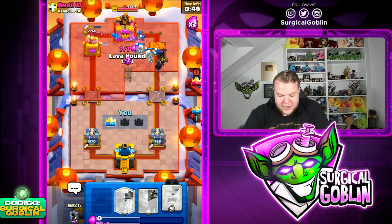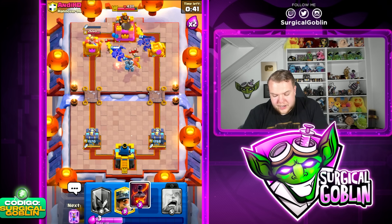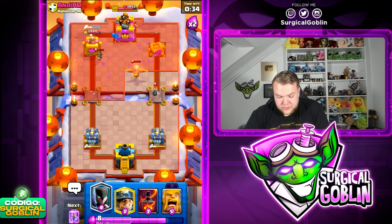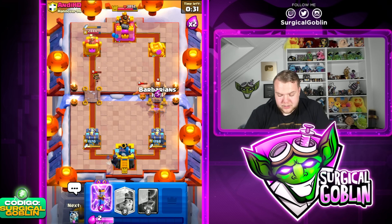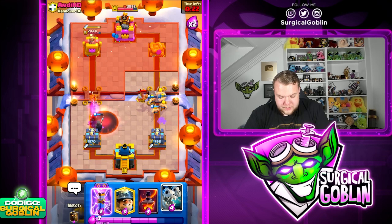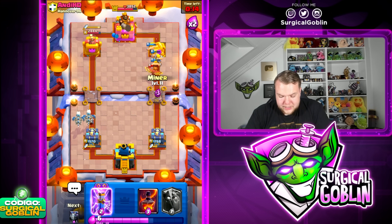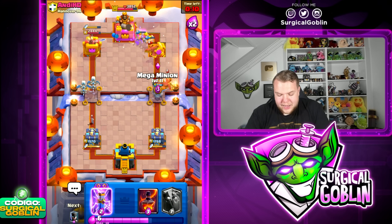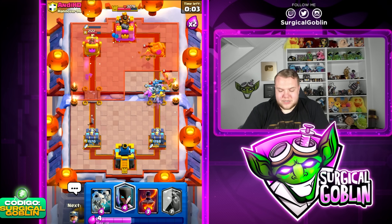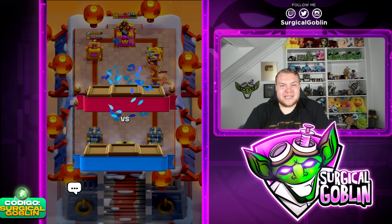I'm actually gonna go lava hound here in the back to tank for all the troops. Lava hound is still a little bit healthy, we have skeleton dragons and night witch there. Now we just need to focus on the last 35 seconds. We forced out a lot of elixir defensively — that's always amazing. Let's go night witch on the left side and barbarians on the right side. Barbarians are really strong. We don't need to overspend on defense — just cycle skeleton dragons. There's not really much time left for him and we have a really solid defense. That's gonna be another W — not a three-crown but still a pretty nice match.